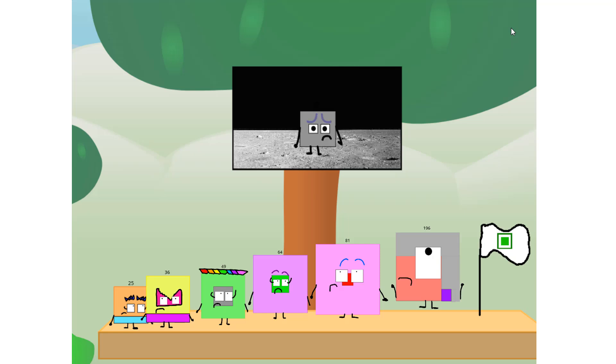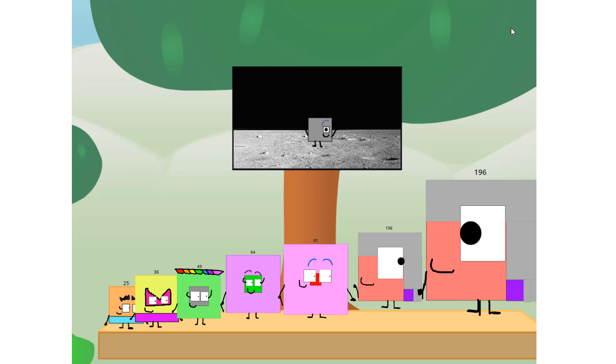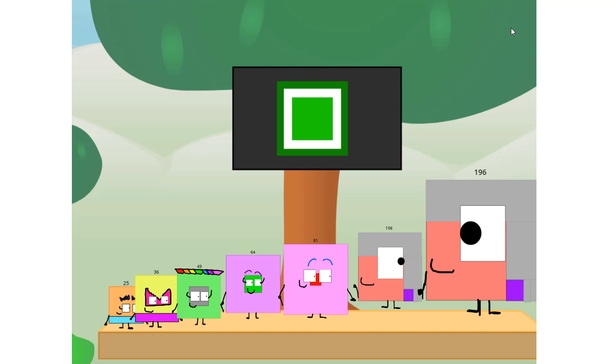The only thing left now is to plant the square club flag. Numberland, we've got one big problem — I forgot the flag. Don't worry, little one. I'll take care of this. One hundred ninety-six. And I promise: no rockets. Doubles only.